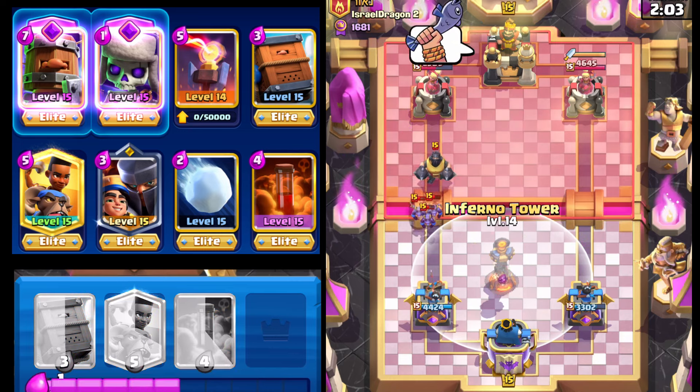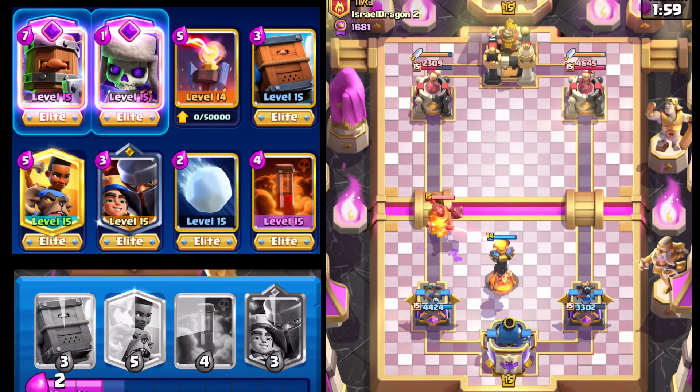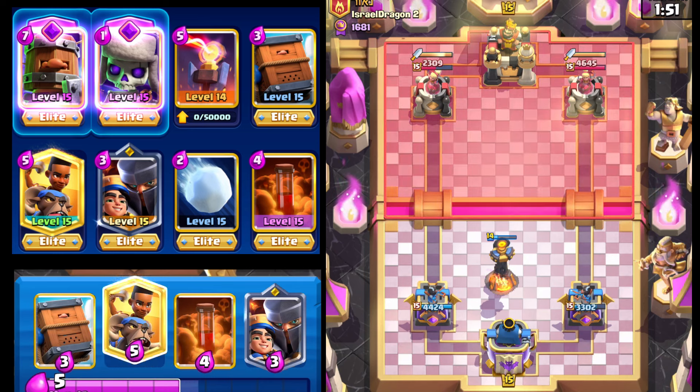We're gonna ignore the minions and go Inferno Tower right here. Half that tower's health is gone. Mega Knight spotted — could be Ram Rider maybe, I don't know yet, to be honest.